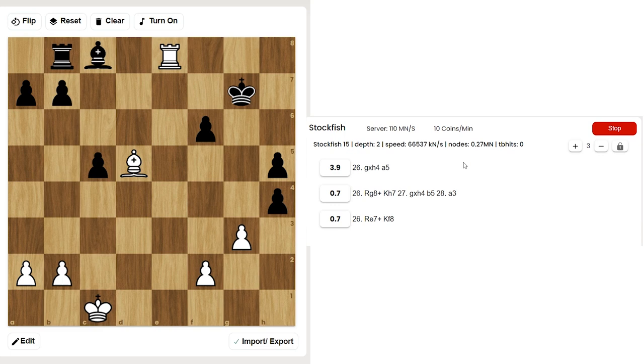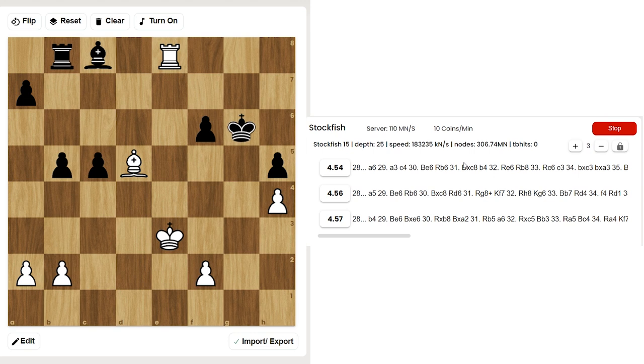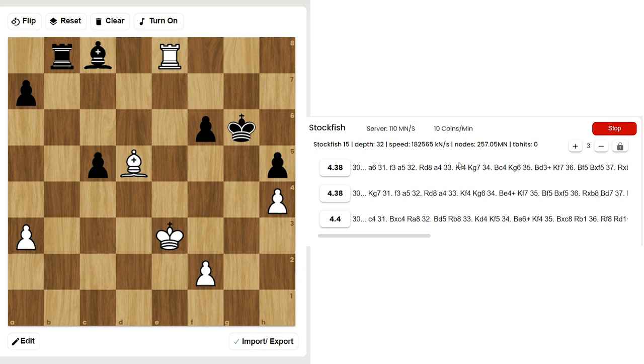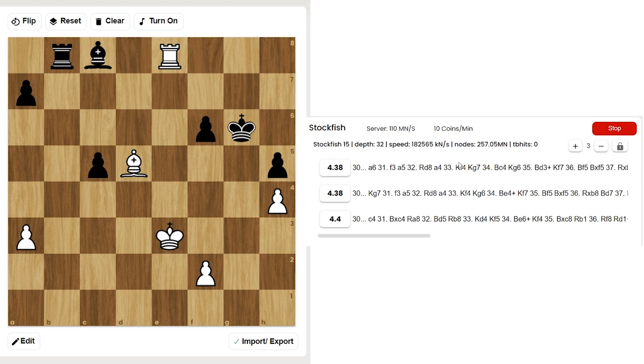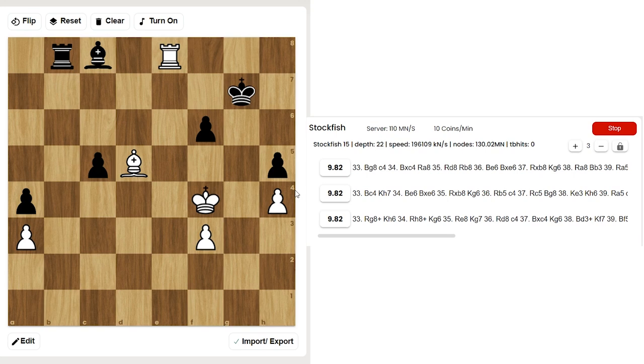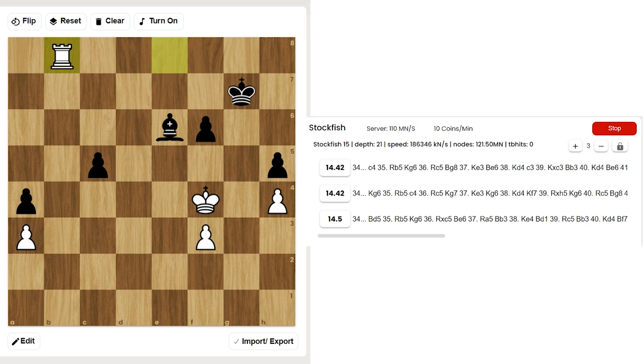Kg6, Kd2, b5, Ke3, b4. With this pawn push black is trying to gain some space, but soon will be out of moves. Kf4. Of course Tal could have gone for Be6 earlier, but first he centralized the king and only then went for Be6. Then f3, Kg7 — now since the pawn on h5 is unprotected, it's the right time for Be6. Takes, and the rook drops. Bb3, Rc5, and resignation followed. Black is also going to lose one more pawn — it's an easy win, there is no way out.